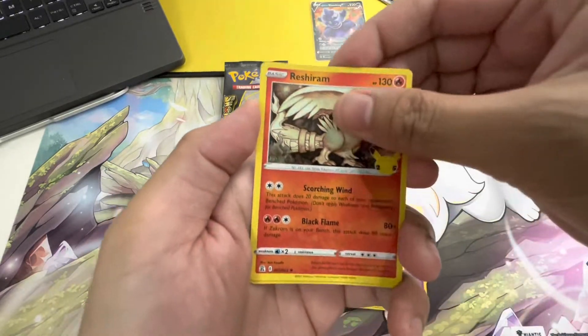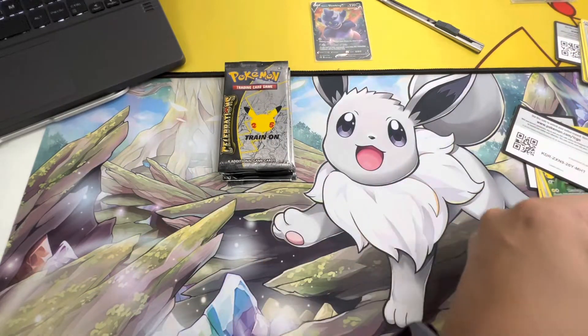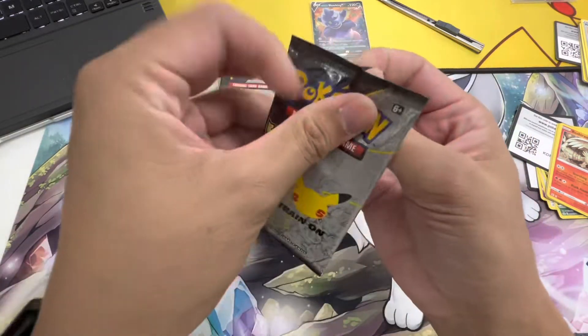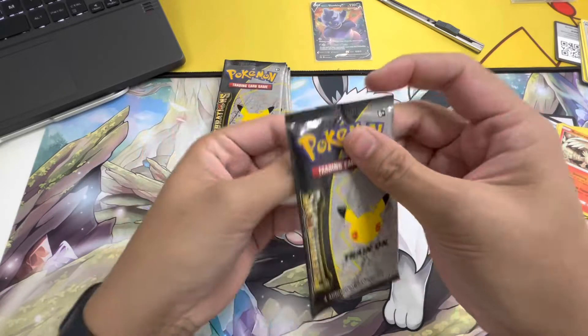Reshiram and Professor's Research — wow! Pack number three. This pack's a little hard to open.